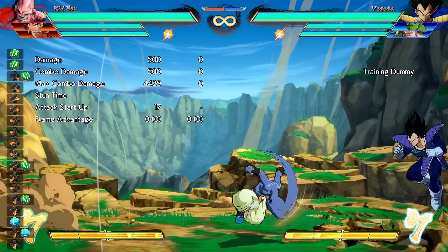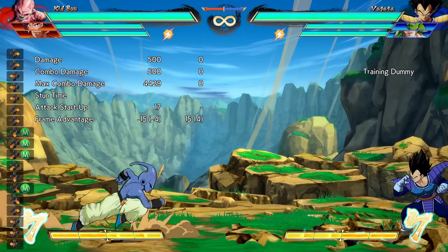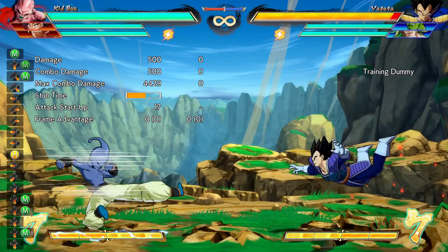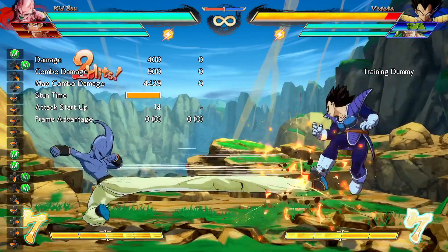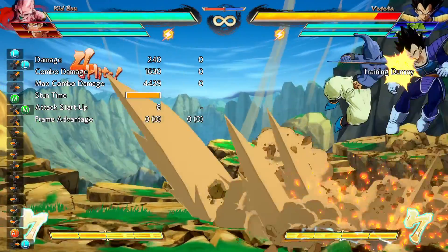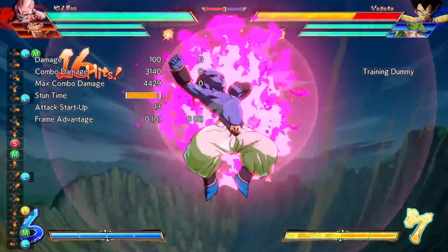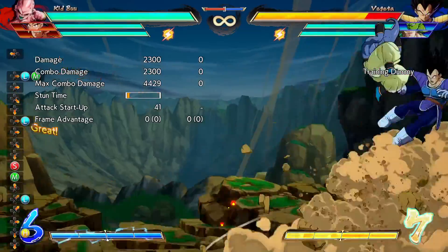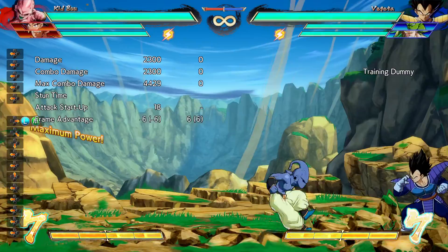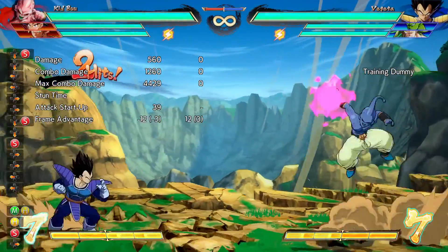You still get a sliding knockdown. Oh, and he has this too. So you can just avoid neutral by a lot. Oh, and this catches super dash too — if you see a raw tag coming in, you can just bait the shit out of it.